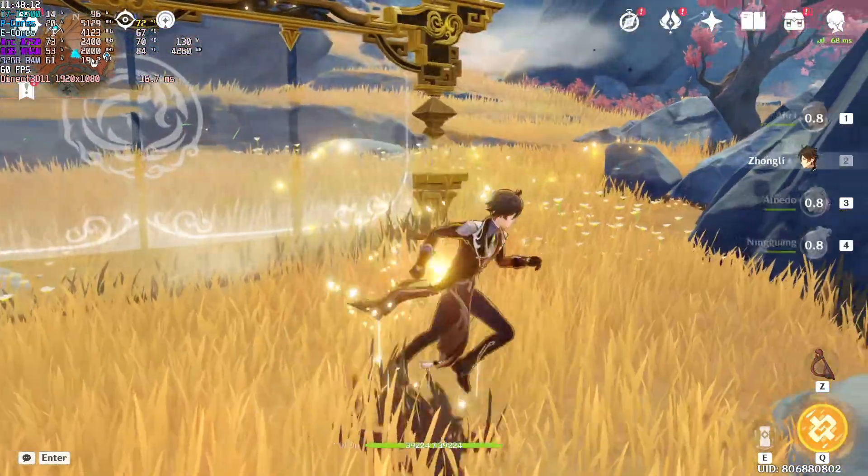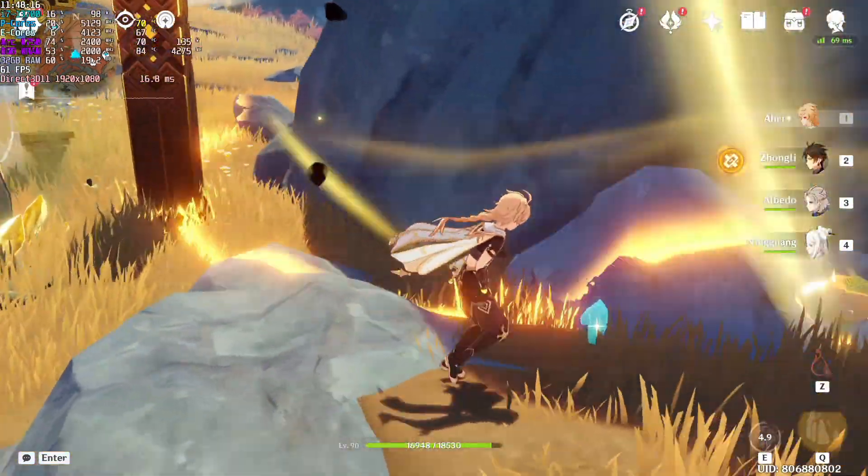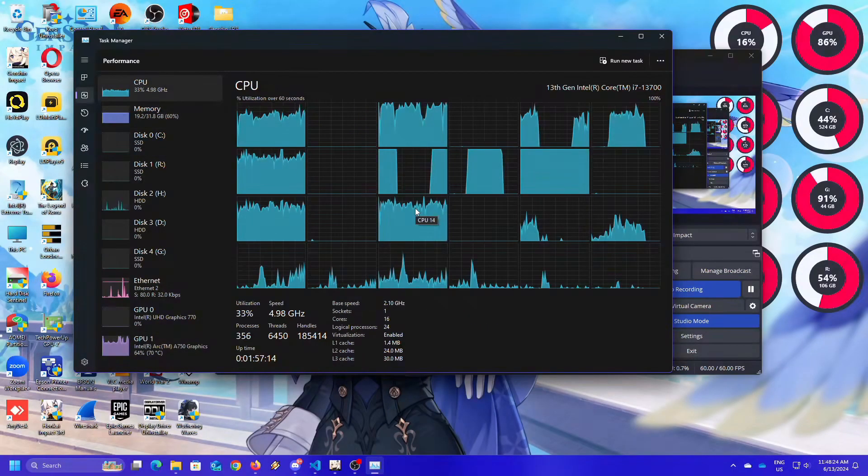Now let's do it again and pay attention to the FPS counter or even the frame time. Look, it goes to 45 FPS and my GPU is spiking.